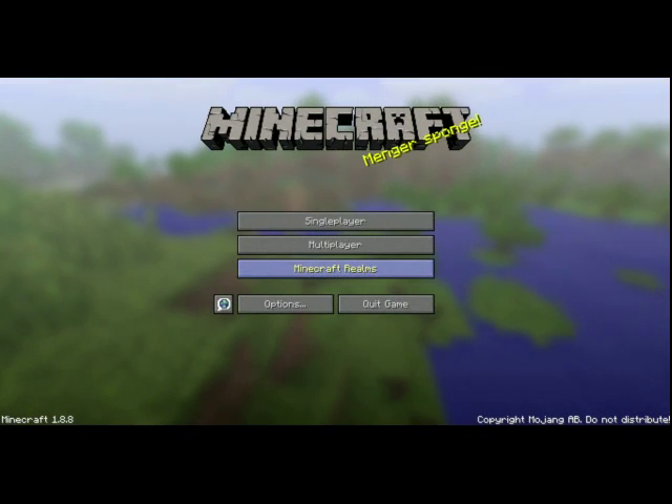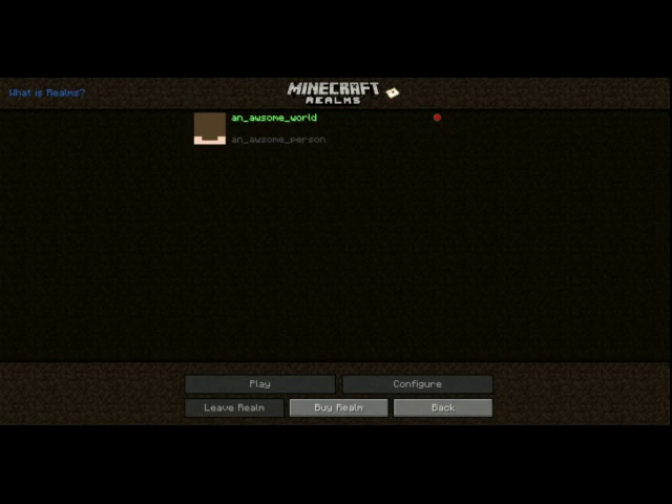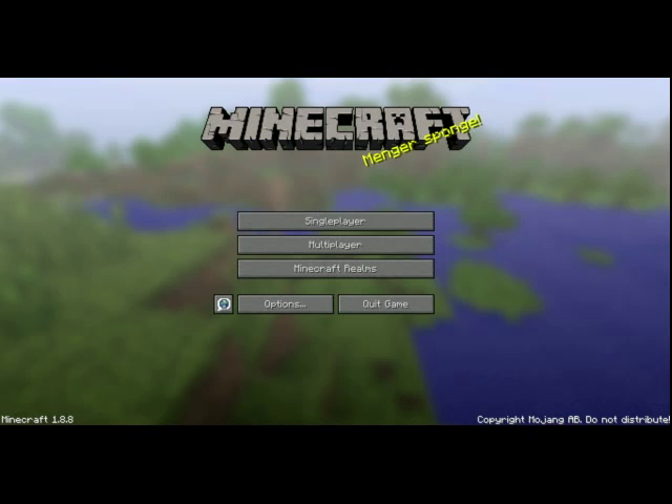The refresh button refreshes the list and fixes some issues. The next button on the title screen is Realms. Realms are public servers that can be played anywhere with internet connection if you are invited. They cost about 10 US dollars per month. You can learn more by clicking on the 'what is Realms' button. The play button allows you to join the selected realm. The buy realm button allows you to make your own realm. The configure button lets you change the settings if the selected realm is yours. The leave realm button deletes your invitation if the selected realm isn't yours.